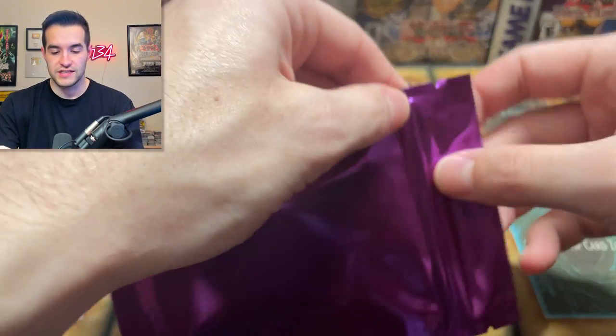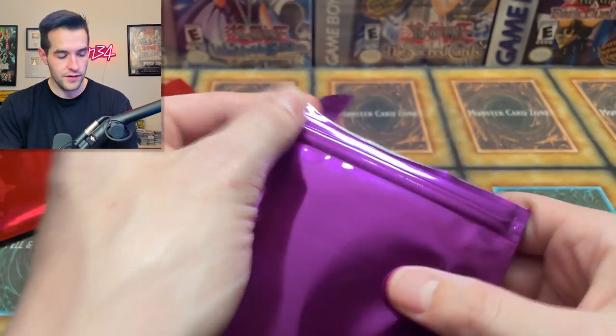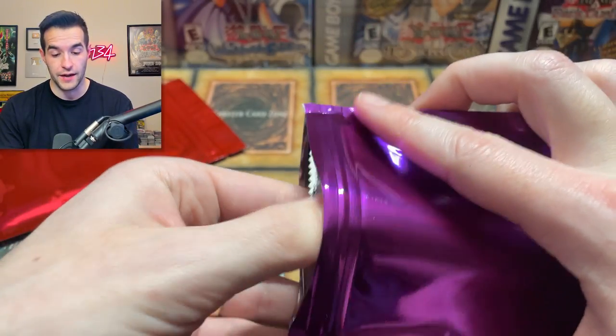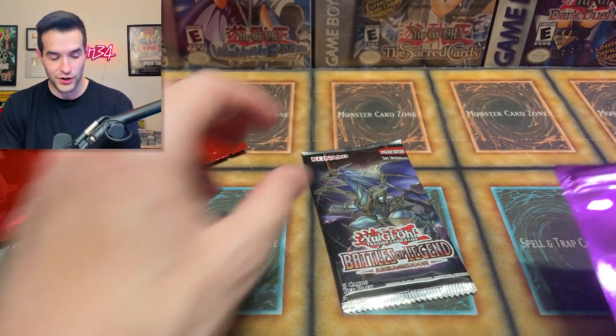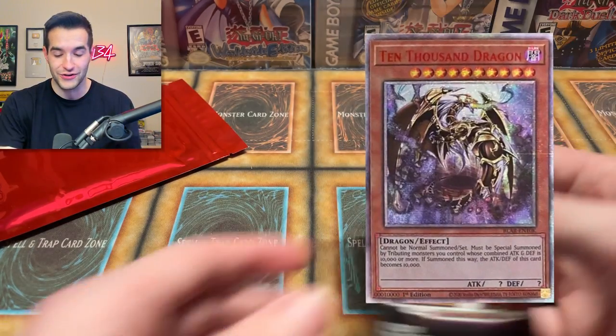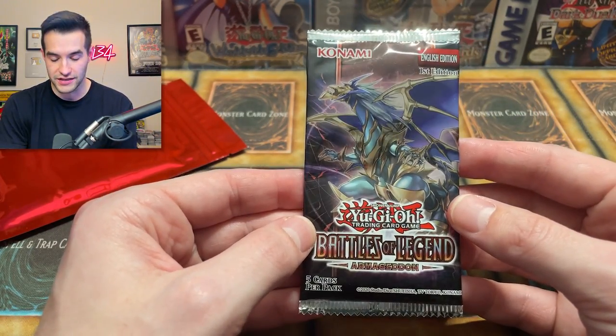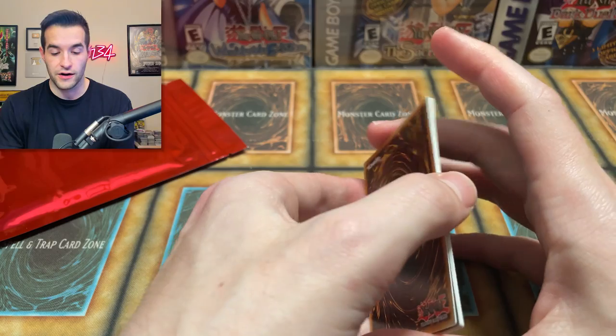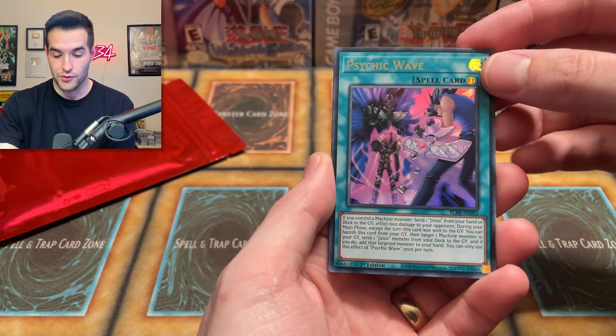We'll do the purple first because this is the lowest tier you can get. Let's see if we get a Toon Chaos or a Battles of Legend Armageddon — both would be pretty hype. And it is a Battles of Legend Armageddon! That's pretty cool — potential at a $1,500 10K Dragon, so that's always really exciting. I hope that if one of you guys gets one of these, you pull it — that would be insane. Or if we pull it right here, it will be given away.